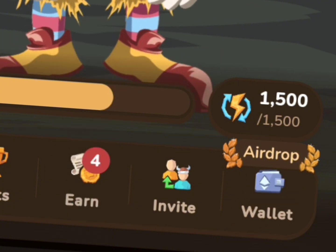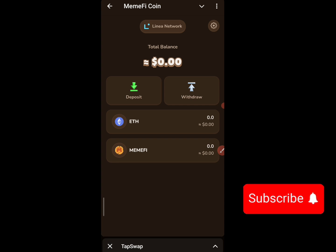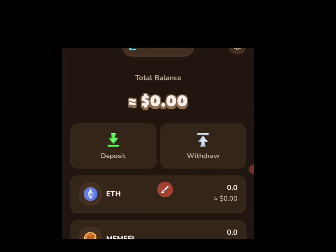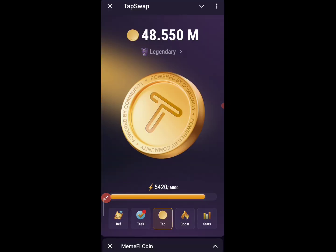MemeFi actually came up with the wallet and brought some updates. Once you click on it, the Ethereum — specifically Linea Ethereum — is one of the ways I think they actually get it converted to MemeFi when they launch. For now we don't have many updates; what we have is that you should fill up this particular space. If you want me to make a video on how you can fill up or how to buy the Linea network, just go to the comment section and ask. MemeFi is a platform that might actually work very fast and be a source of income for everyone.